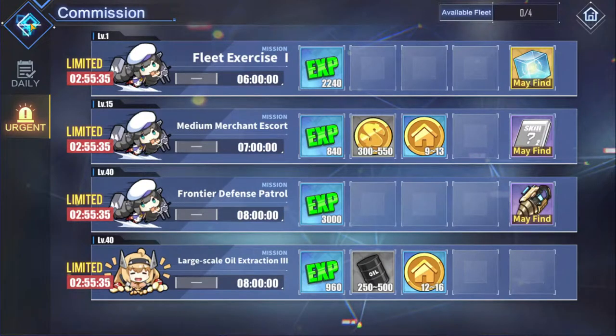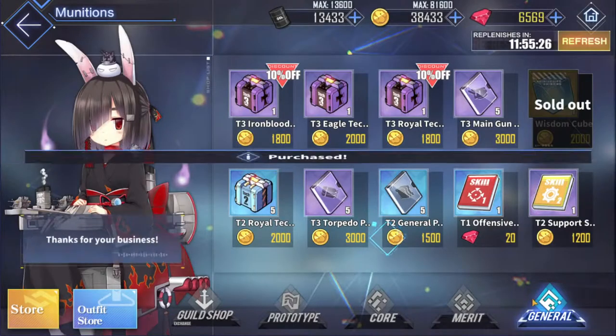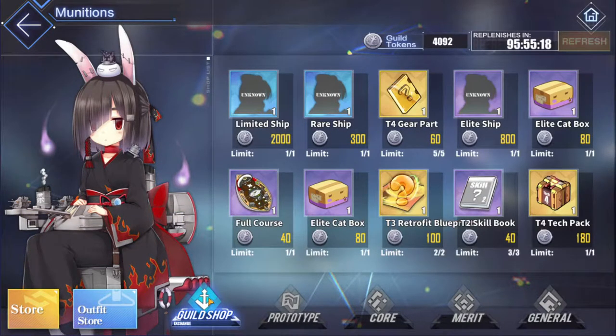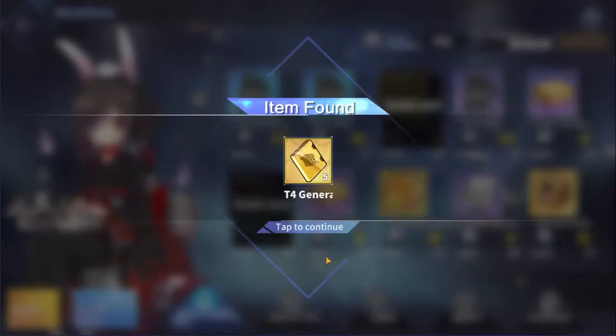Stock up coins for the upcoming event. Wisdom cube — nothing there. Four days till that resets. Guild shop. I don't know what's with this refresh one; I would have thought it would have reset by now. Let's grab full course gear parts. I think generals are going to be most valuable in the long run, even if main gun parts are probably the best in the short run. We'll pick the general parts.